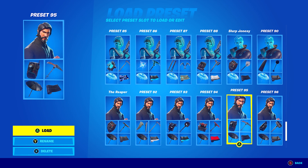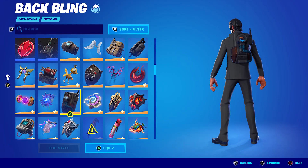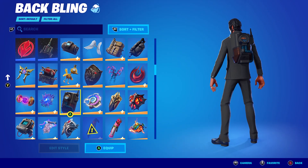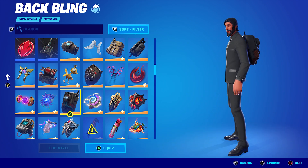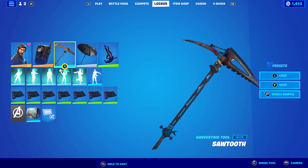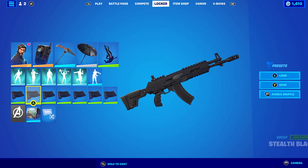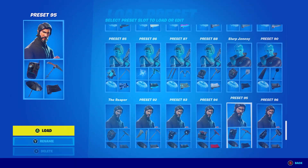For the fifth combo, I'm using the Dark Matter backbling, also from Chapter 1 Season 3. I thought I'd use as many Season 3 backblings as I could because a lot of them go very nicely with The Reaper — basically the OG John Wick before the John Wick skin came out. The pickaxe is Sawtooth, once again from Chapter 1 Season 3, and the wrap is Stealth Black from Chapter 1 Season 8.